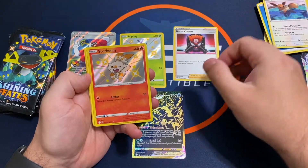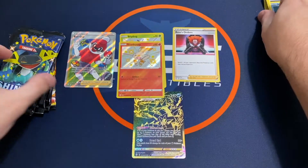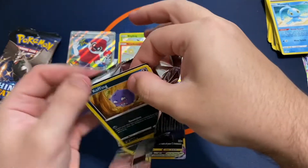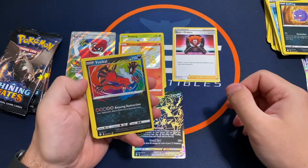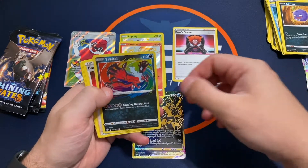And a Scorbunny — we'll take that too! Man, this is a loaded premium collection. And an Amazing Rare as well — very nice. Amazing Rare Yveltal.